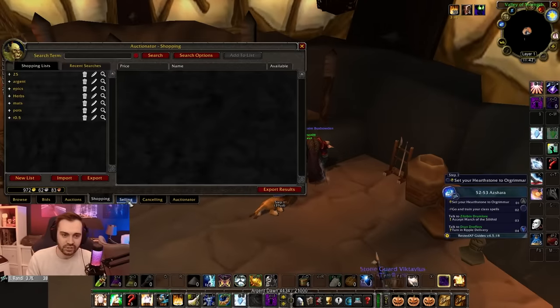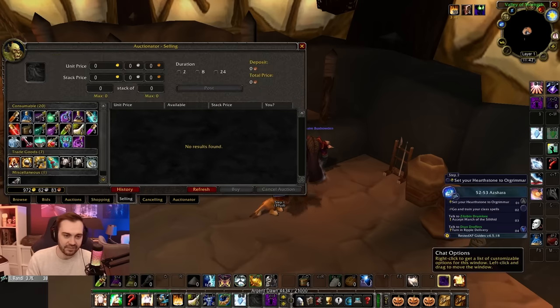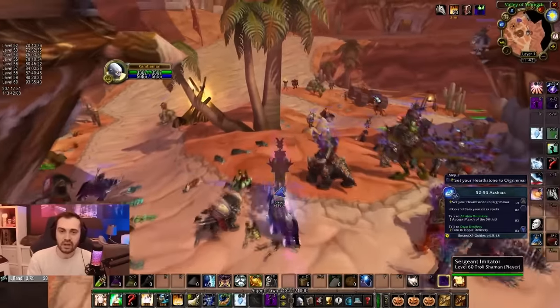The next add-on is Auctionator — a really simple auction house add-on. It adds a couple of tabs at the bottom, but basically it allows you to create lists and makes shopping and selling everything a lot easier.